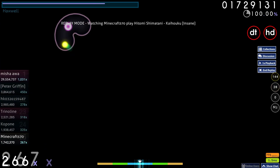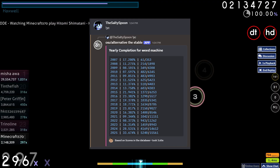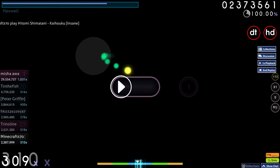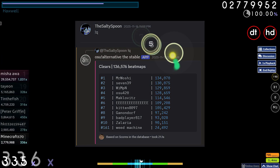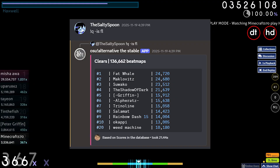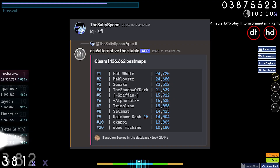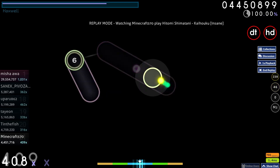Some other commands I use a lot are YC for year completion, which shows my completion percentage for each year's ranked maps. Also Q, showing your total clears, or how many clears you have with a specific mod combination. Q is FL shows how many flashlight clears I have and gives me a nice leaderboard that I can climb. You can also use HDDT or any mod combo you fancy.